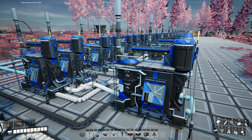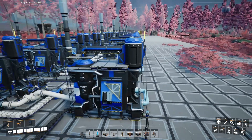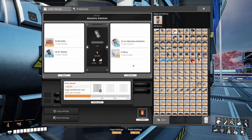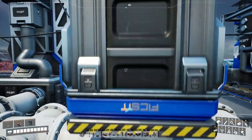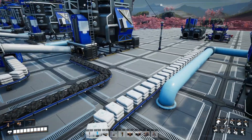Welcome to another episode of Satisfactory. This episode we're finally gonna get over to aluminum ingots. Previous episode we got aluminum solution and aluminum scrap coming out. We have 21 refineries putting out the aluminum scrap - 21 of them putting out 360 per minute, that's 7560 aluminum scrap. For silica we've got 42 constructors putting out 50 silica each, so 2100 silica coming out.